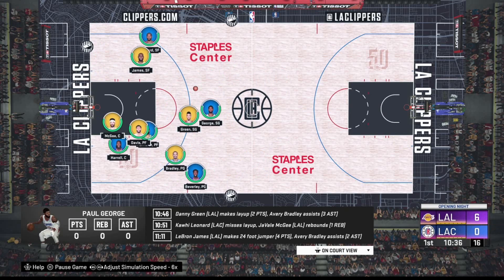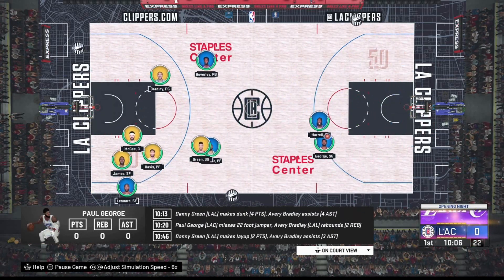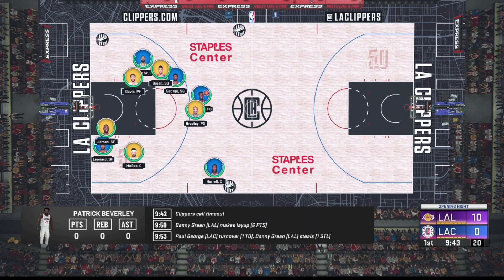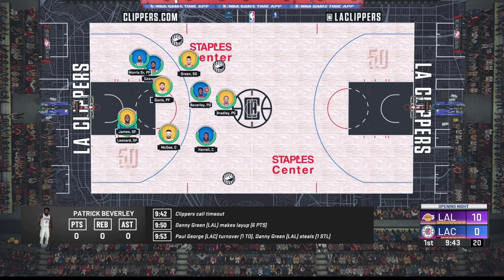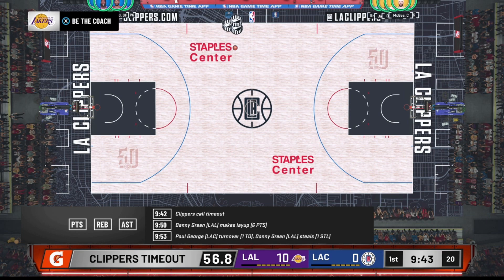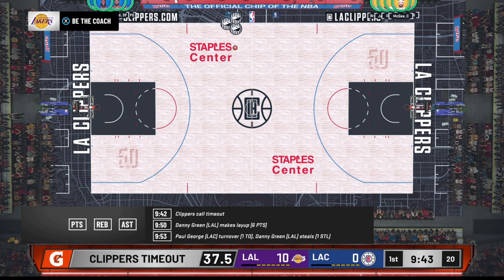Setting the game to 6x speed is going to make the game go by extremely fast on top of the 100 game speed we already set, so this new method makes games go by a lot faster. I'm going to let this game play out. It's an AFK glitch — you don't even have to be at your Xbox. Just let the game play out, come back and check on it when there's about a minute or less left.